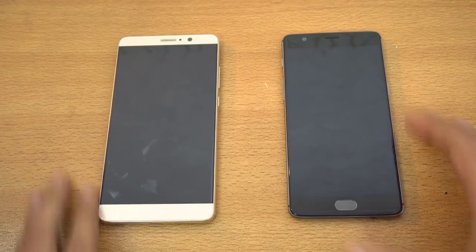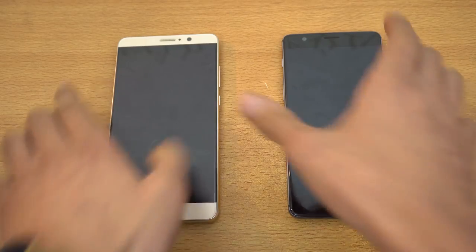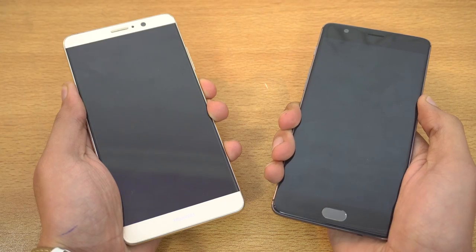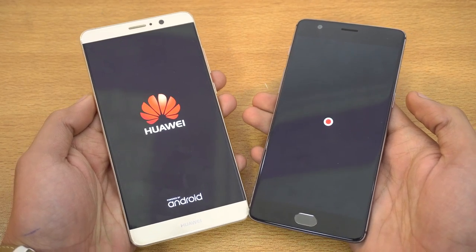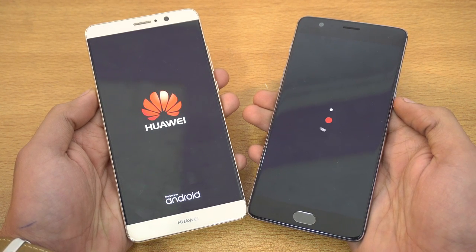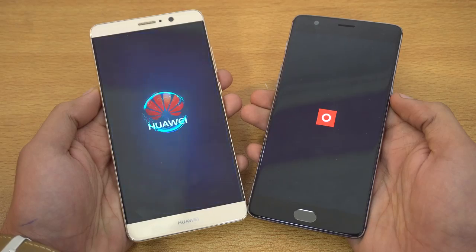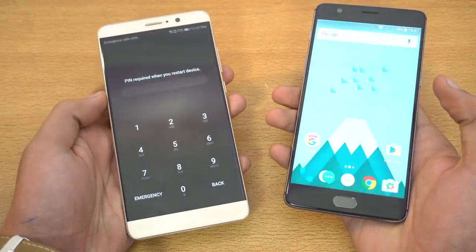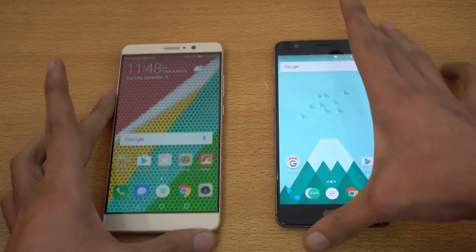It's time to do a speed test comparison between the OnePlus 3T on the right, making its debut on the speed test battle, versus the Mate 9. Let's quickly boot both phones at the same time and see which one will be faster in round one — the boot up session. The 3T has a Snapdragon 821, while the Mate 9 comes with the Kirin 960 processor, which is also really fast, plus four gigs of RAM versus six on the OnePlus 3T. The 3T is faster in booting up, beating the Mate 9, and that was a close battle.